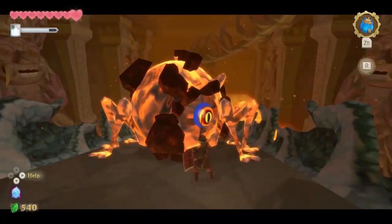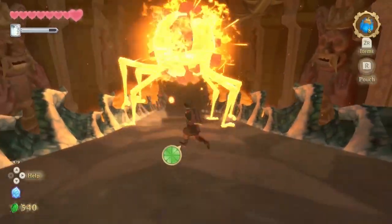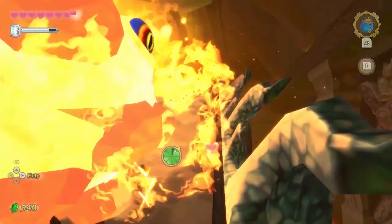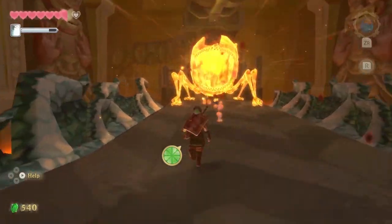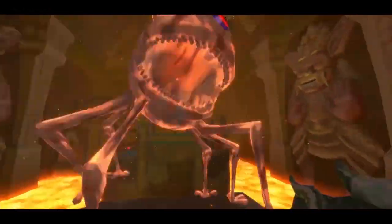When you continue to hit him, he'll go into its next phase. In the next phase, he starts to stand up and you can go under him. When you pass him, he'll roll down. All you have to do is fake to one side, then run to the other side so you can dodge him. Then the same thing — throw a bomb in the mouth and hit it in the eye when you can, and then Skaldera is gone.